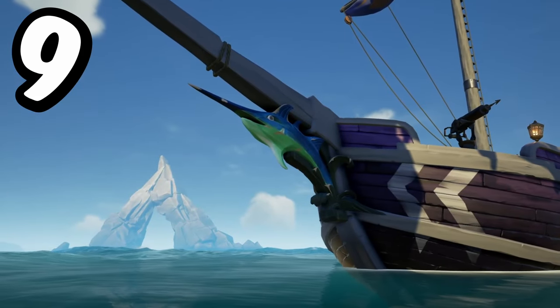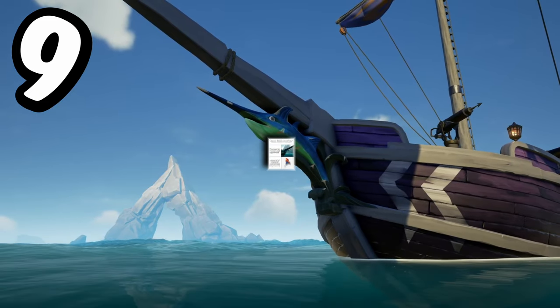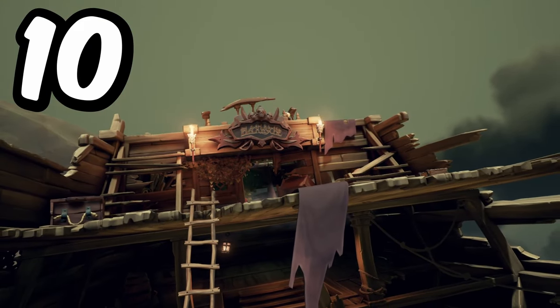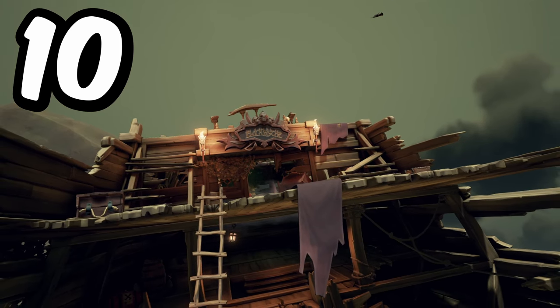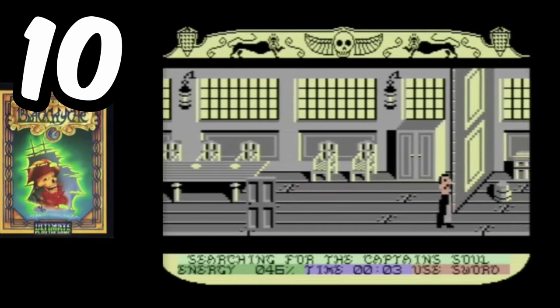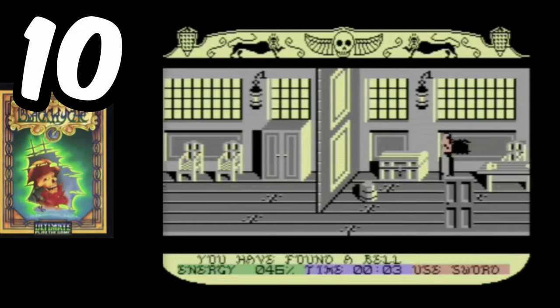The figurehead you unlock for reaching level 50 in the Hunter's Call is actually a reference to Donkey Kong Country. The Black Wake Shipwreck found at Shipwreck Bay is actually a reference to the Commodore 64 title, the ultimate play game released in 1985, where players would explore a haunted galleon as a character very similar looking to Pendragon.